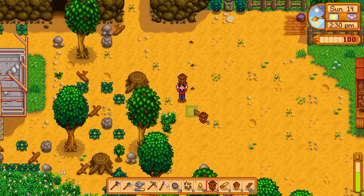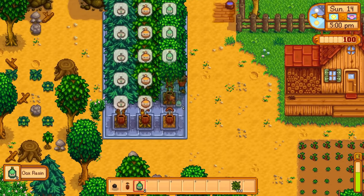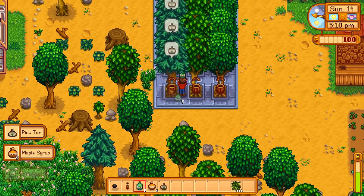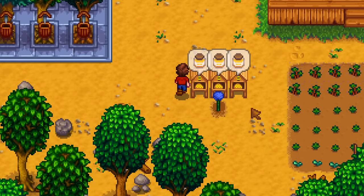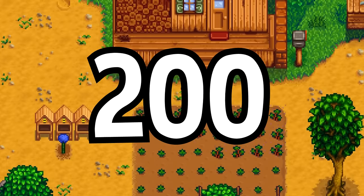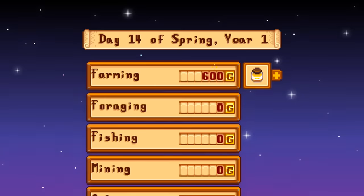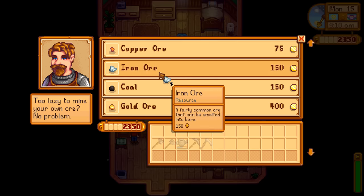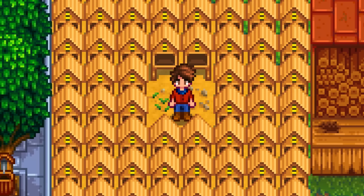I cannot stress how important it is to set up your tree tappers early. You start out and think, oh, those are only needed for a few things, I'll wait on it. No — don't do that. These three items lock you out of some of the best money makers for both the early and late game. Maple syrup specifically can make bee houses, which are a very quick-to-set-up machine that can net you an easy 380 gold every four days when it's next to a planted poppy. That number only gets higher as the seasons go on and the flowers get more expensive. Even if you have to buy the iron ore for the bar in the recipe, the honey will pay for that in two harvests. It's an absolute must-have — so underrated.